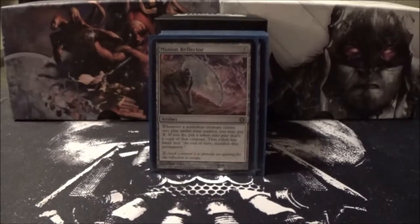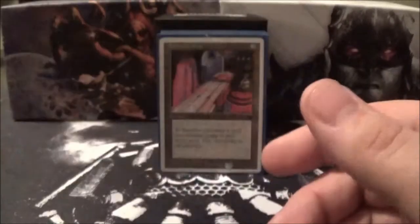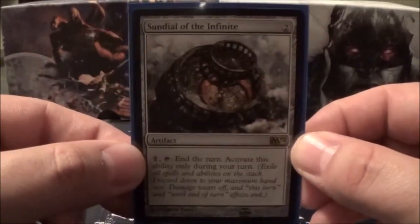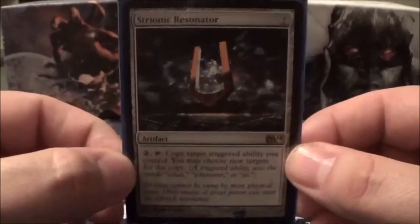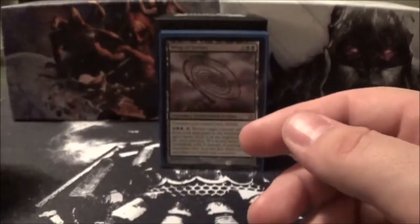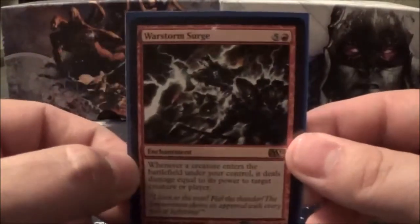That is the creature base of the deck. Next we will go into the artifact and enchantment portion, starting with artifacts: Minion Reflector, Mimic Vat, Ashnod's Altar, Expedition Map, Sundial of the Infinite, Nym Deathmantle, and Stryonic Resonator. The enchantments are: Attrition, Dictate of Erebos, Rooftop Storm, Whip of Erebos, and War Storm Surge.